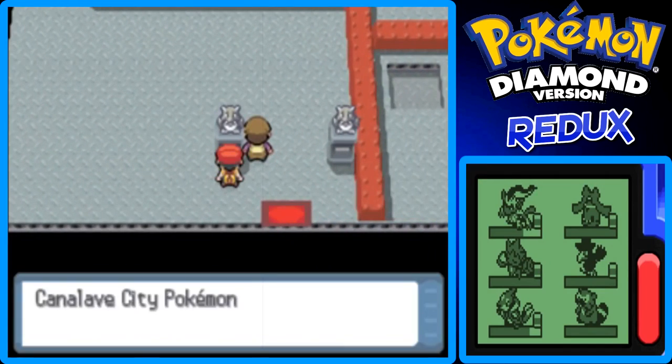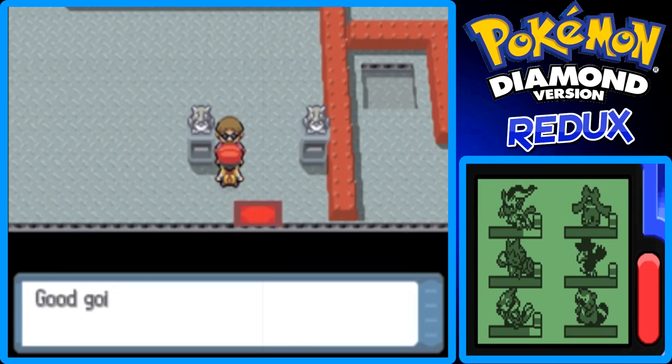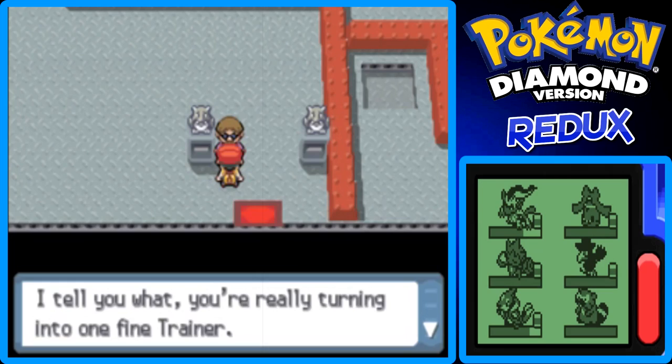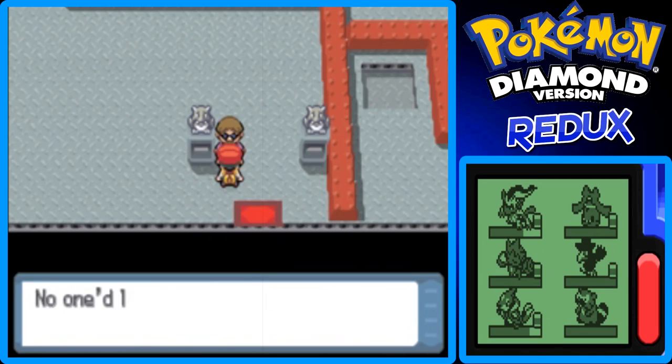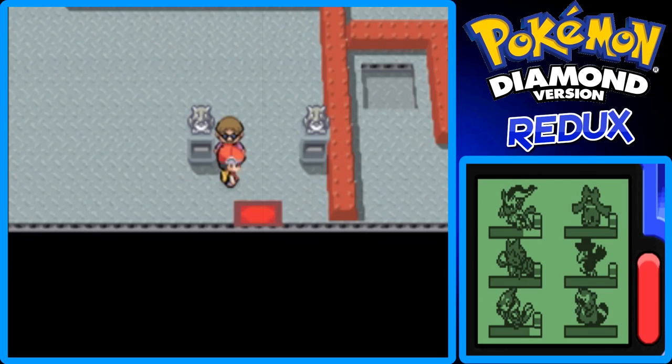Let's talk to the Vice Giver — he's still facing the same direction as when I talked to him at the beginning of this gym. Hey Steven, you beat the gym leader! Good going. That makes six gym badges. You're really turning into one fine trainer. If you were to say you're going to try to become the Pokemon champ, no one would laugh at you now. I'm in your corner, kiddo. Thanks, Advice Giver — I just call him the Advice Giver.